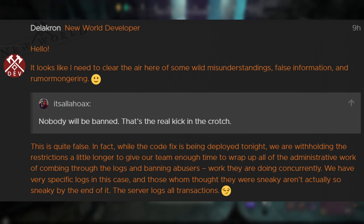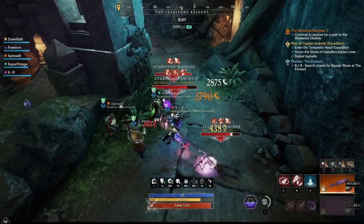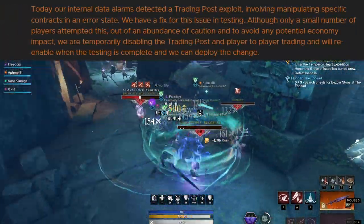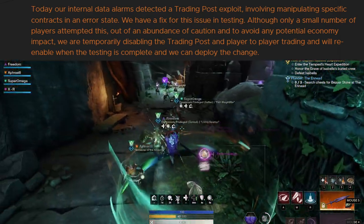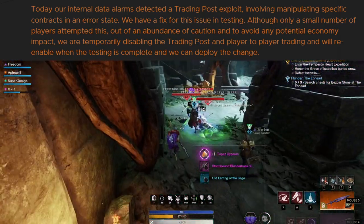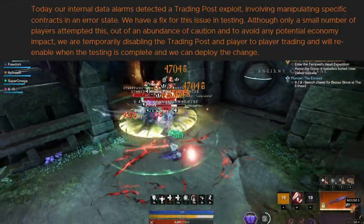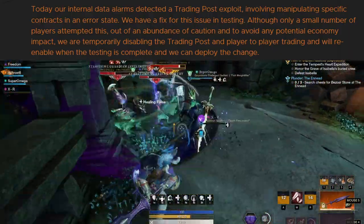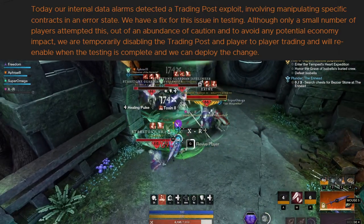The server logs all transactions and that's very useful in this case. What made this exploit possible was manipulation of specific contracts in an error state on the trading post. So every exploit that has been done here has been done in the context of the trading post, so it's fairly easy to track. According to the devs only a small number of players attempted this, but out of an abundance of caution they want to make sure that they get everyone, and that's why they disabled the trading post as well.